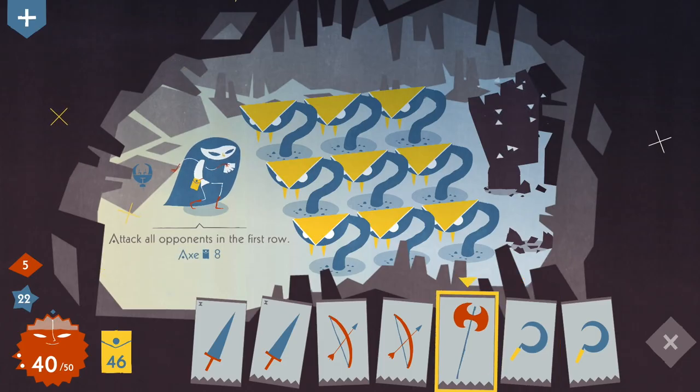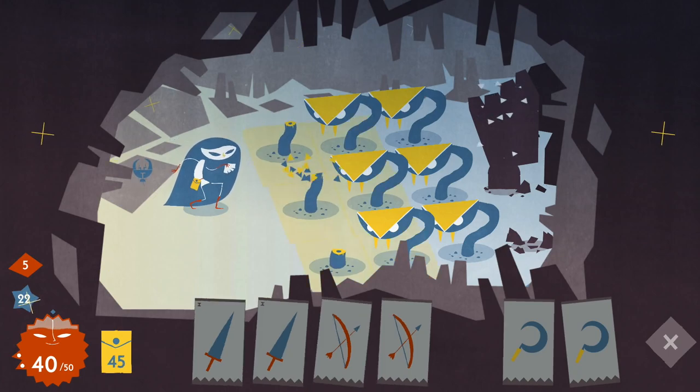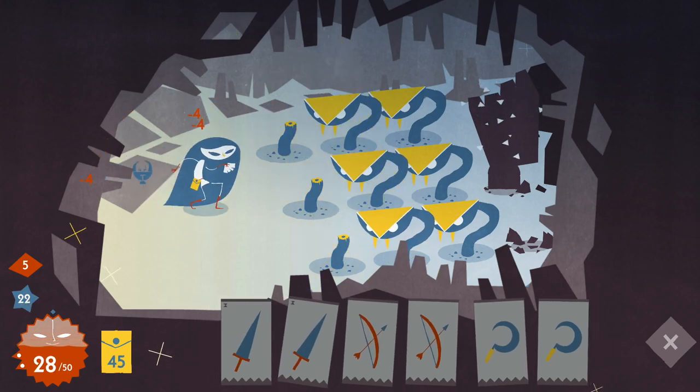The need to juggle Iris's health, the total cards in your deck, and the types of cards you have mean a steady stream of interesting but tough decisions to make throughout every run.